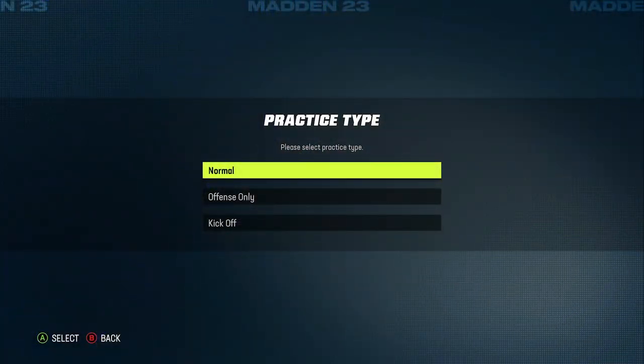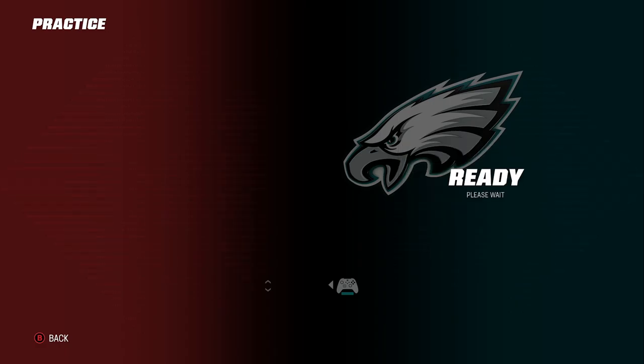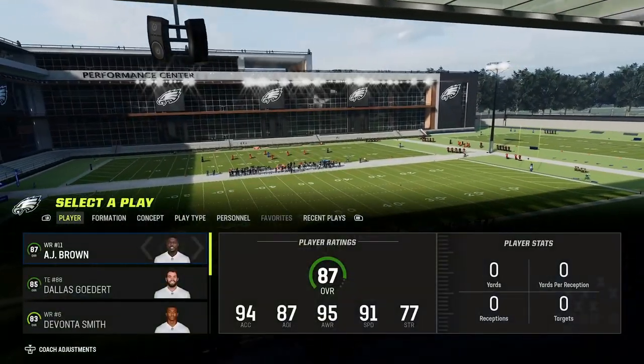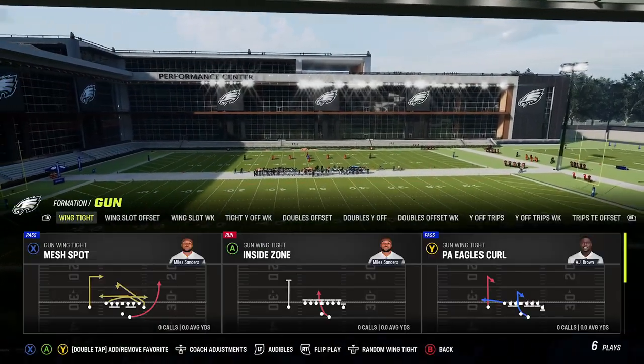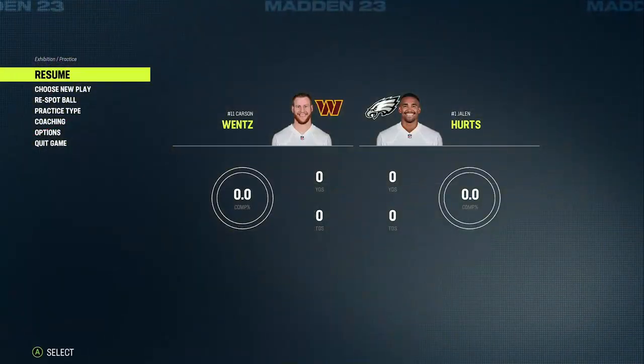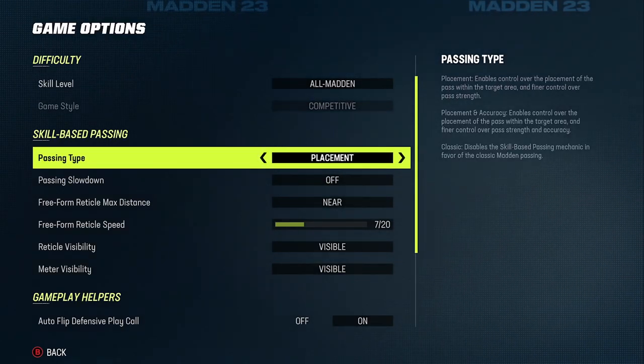I like to go offense only here — I don't know if you guys ever use this feature, but there's no defense. We're going to rock with the Eagles right here. The best thing about this game is that you can actually change these settings in the game or in practice, so you can change things right on the field. Basically, go to coach options, settings, game options, skill-based passing.